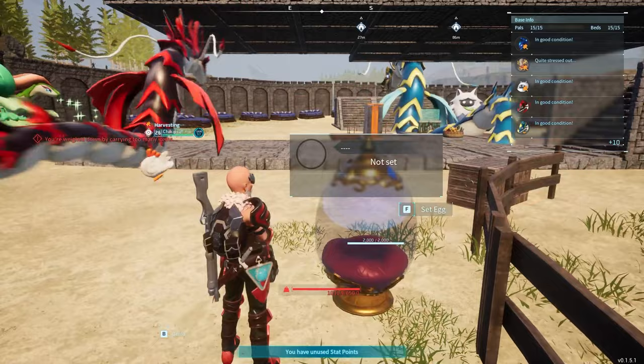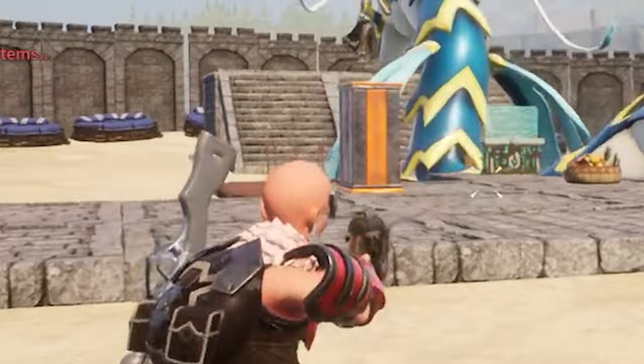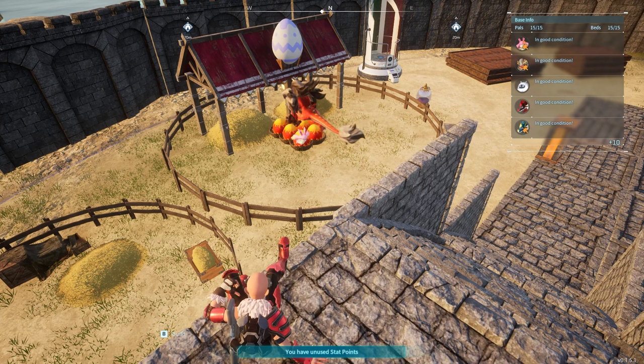First try — we got it first try! That means we have an extra eight eggs that are absolutely useless to us. But that won't stop us. We created a shelf, stored the eight eggs, threw the Blazermode we just bred and Floppy into the breeding farm, and waited for nine more eggs to be ready.